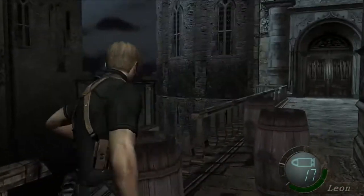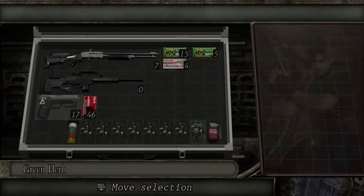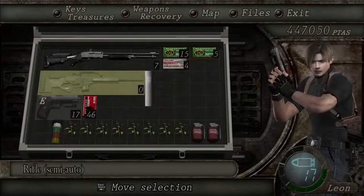Continue to the next gate by breaking through all the barrels. A little reminder: keep your inventory organized and your guns loaded so you don't accidentally get stuck with an empty magazine.